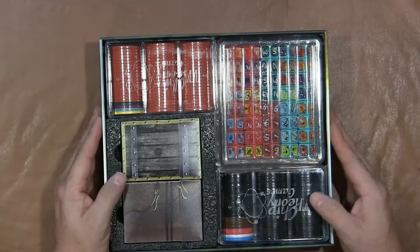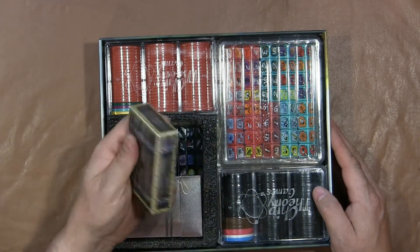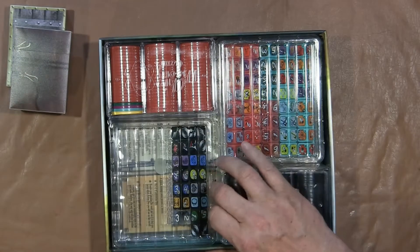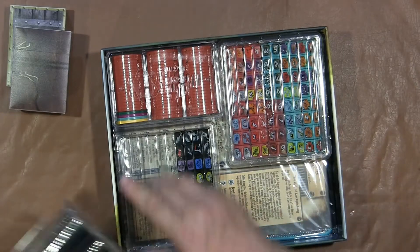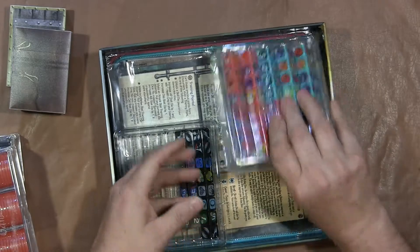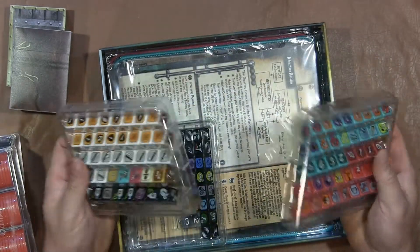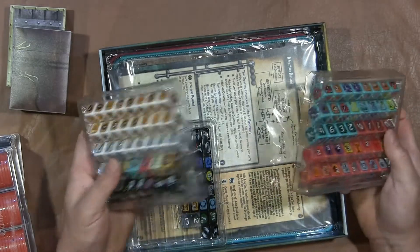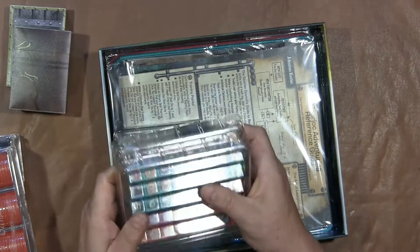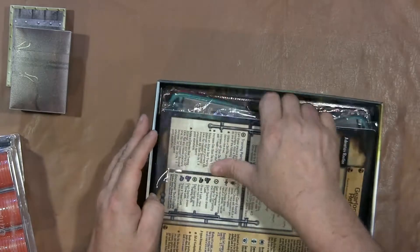Inside there is a ton of stuff. It looks like there's a lot of dice, a lot of cards, a lot of chips. Here's a deck box — another deck box. We're not going to look at everything; there's just not going to be enough time. We'll do that more as we play the game. There's two full things of dice trays — these are actually really nice. Why haven't I ever seen anybody have these for Dice Masters? And then another third partial of dice.